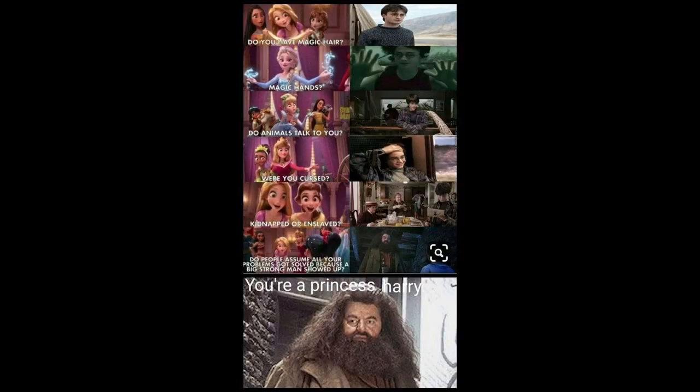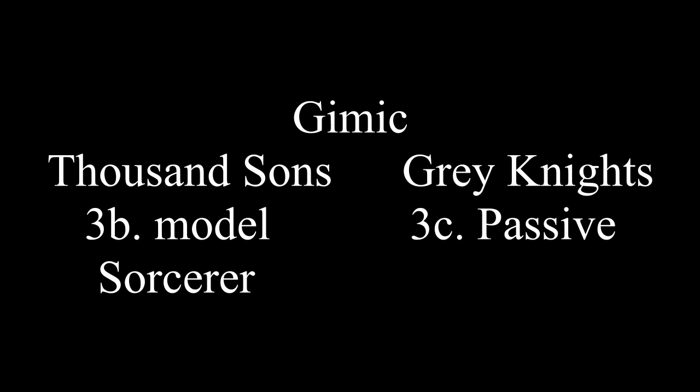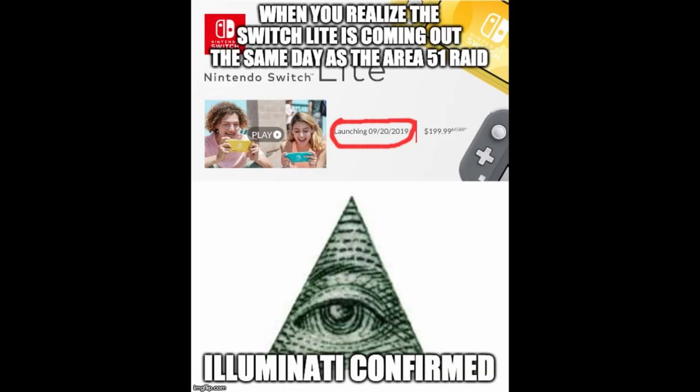Something interesting to note is that certain gimmicks for some armies will be model-based, and others will be passive-based. For instance, if we look at the Thousand Sons and the Grey Knights — in the Thousand Sons army, their strength is the Aspiring Sorcerer, which is their strong unit, and if you include elites, they have two sorcerers that can cast two psychic powers. If you look at the Grey Knights, however, their passive is that everyone is a Psyker, and any one of them could cast a psychic power.